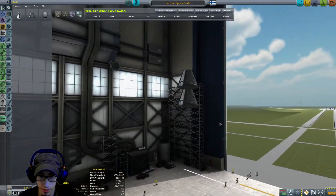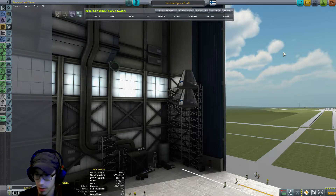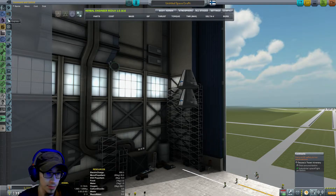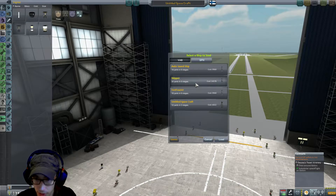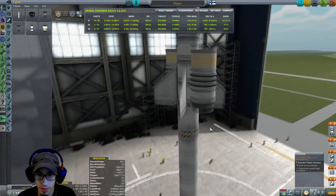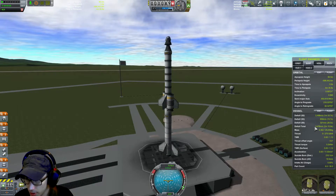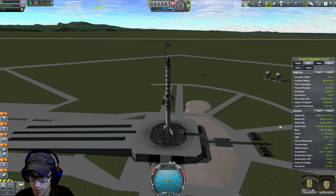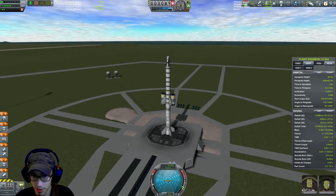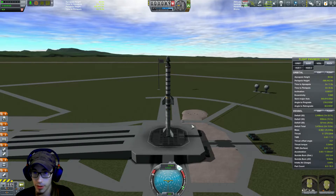I think we can try to go with this one. How much does this weigh? It's about two times that. I'm going to load the Skipper — I think that one managed to get to orbit. How much delta V do we have total? It's not going to be enough, I think. I think it's 4200 to get to orbit. Well, let's just try this.